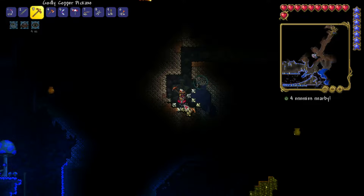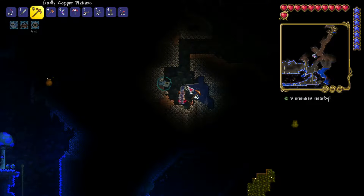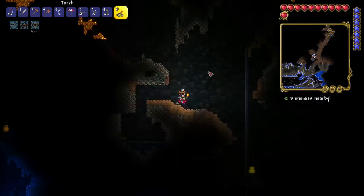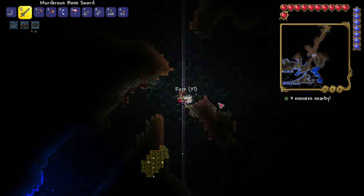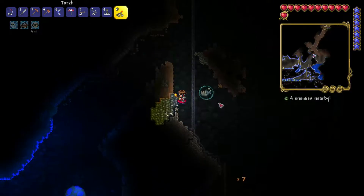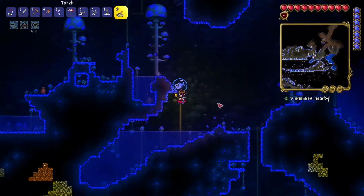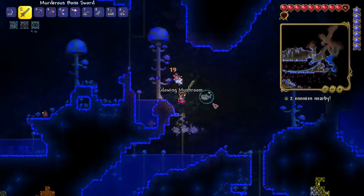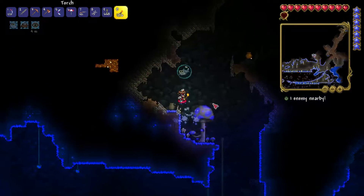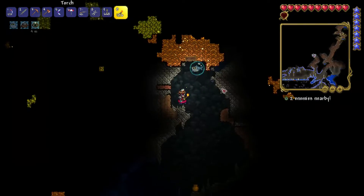We can get a better sword from demonite, but I don't think we can get armor quite yet because we need scales. I'm going to mine the rest of this — that's a lot of silver. Grapple, there we go. That's lead. There's a piranha. There's a lot of silver but not a lot of platinum. Is there anything up here? No, nothing up here.